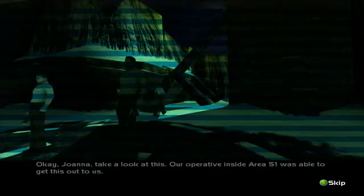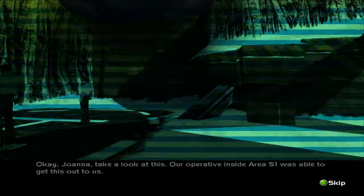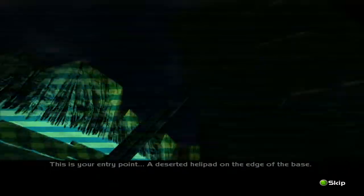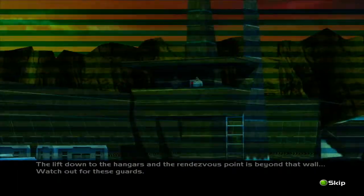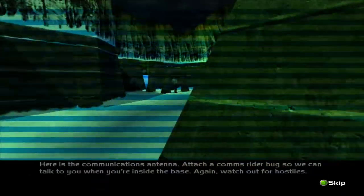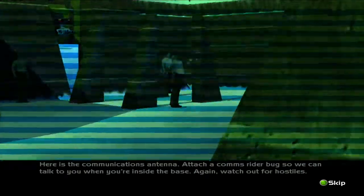Okay Joanna, take a look at this. Our operative inside Area 51 was able to get this out to us. This is your entry point — a deserted helipad on the edge of the base. The lift down to the hangars and the rendezvous point is beyond that wall. Watch out for those guards. Here is the communications antenna — attach a comms rider bug so we can talk to you when you're inside the base. Again, watch out for hostiles.